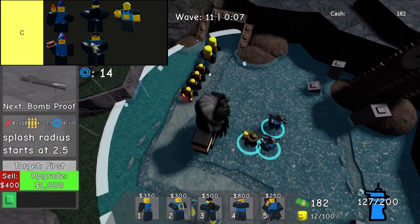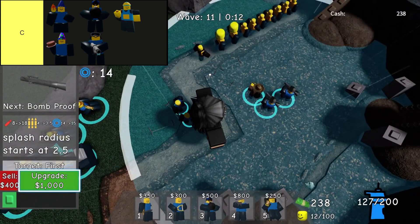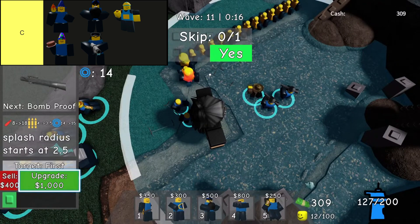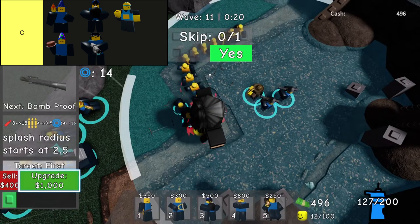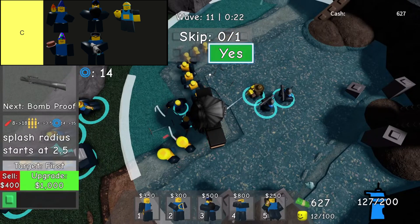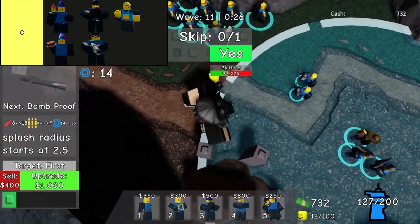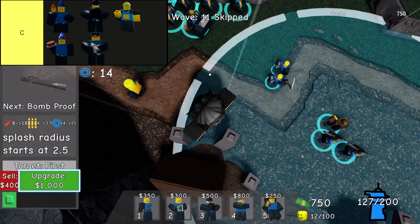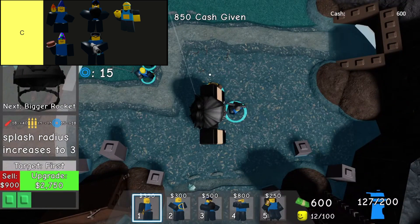Wizard in Doomspire Defense is a formidable tower, capable of unleashing powerful fire attacks that pierce through enemies and inflict a burning effect, making him highly effective for crowd control. His ability to manage large groups of enemies is invaluable in challenging waves. However, his full upgrade is somewhat expensive, which is a consideration when planning your strategy and resource allocation. Despite this, his unique skills make him a crucial asset in any player's arsenal.